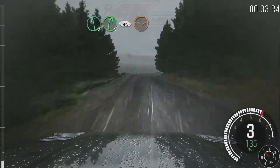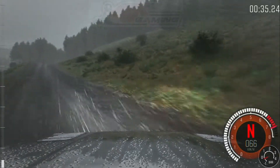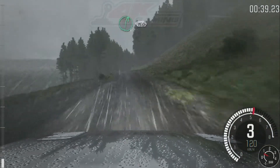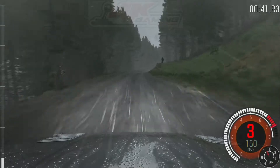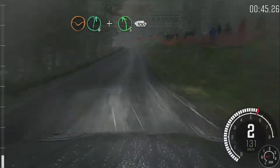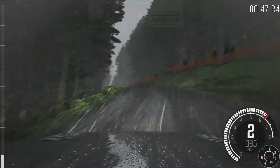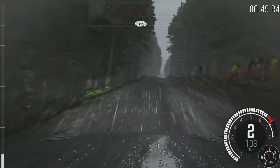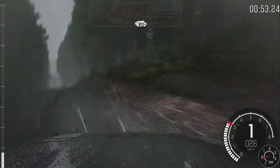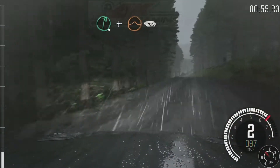150 through dip. Right 6, 150. Dip, right 6. And left 5 half long over crest, 100. Keep right over crest. 80, keep left over crest. 80 over crest. Right 6 and crest jump maybe.